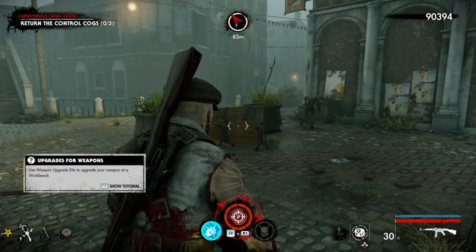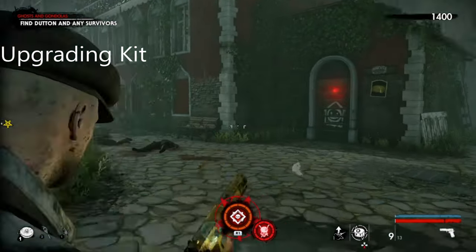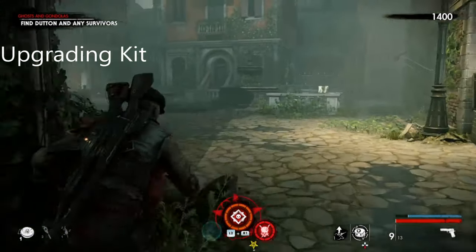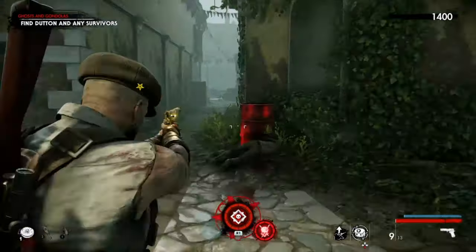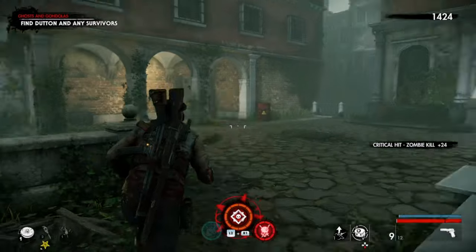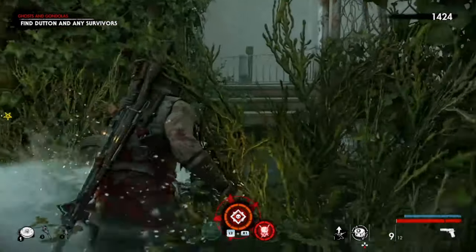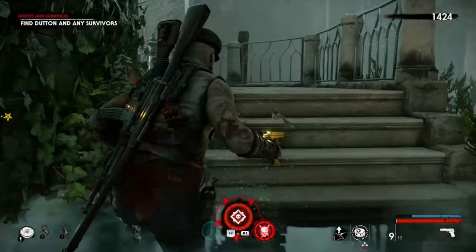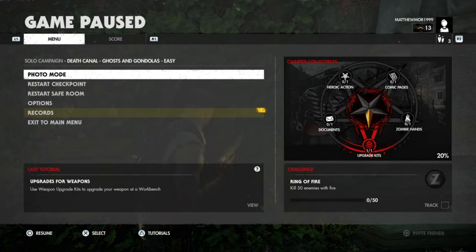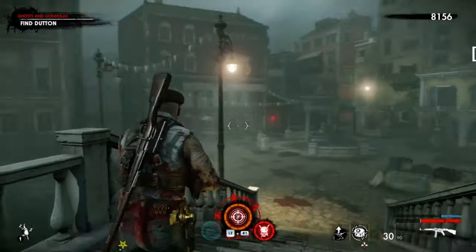On Chapter 2, Mission 2, this is your first collectible. You'll come out the safe room and head left straight away — this is going to be the upgrading kit. It's just to the left and down here. This is the upgrading kit, and it's the only upgrading kit in this chapter.